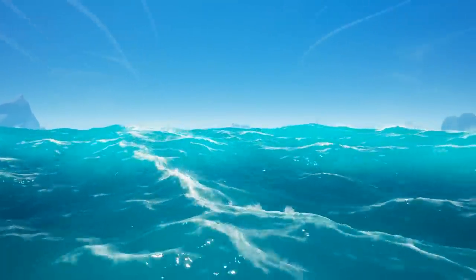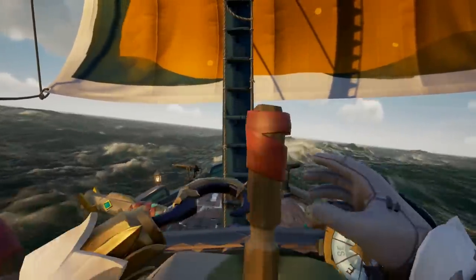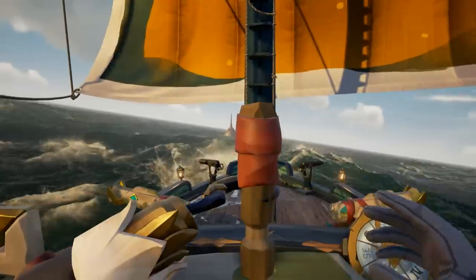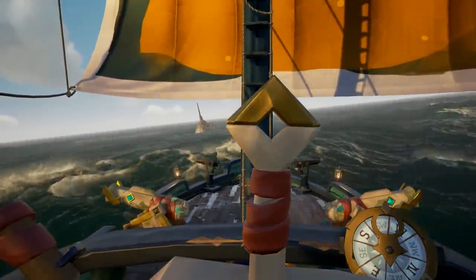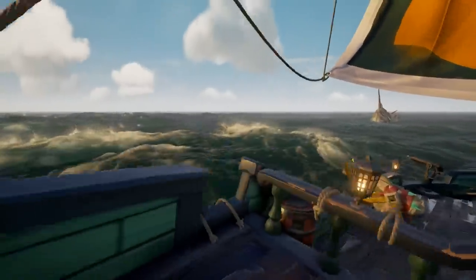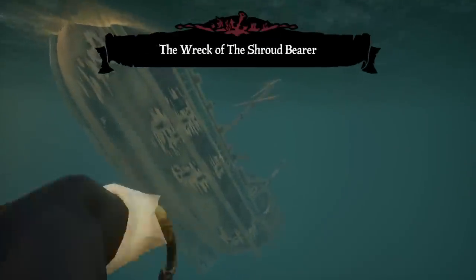Now, when Season 9 came out, Sea of Thieves changed a ton of stuff, including a bunch of environmental and other changes. One of these changes was they made shipwrecks no longer spawn at like the very edge of the map, except for one particular wreck. If you ever happen to see a shipwreck near the edge of the map, it is, as far as I know, always a ship called the Shroudbearer.